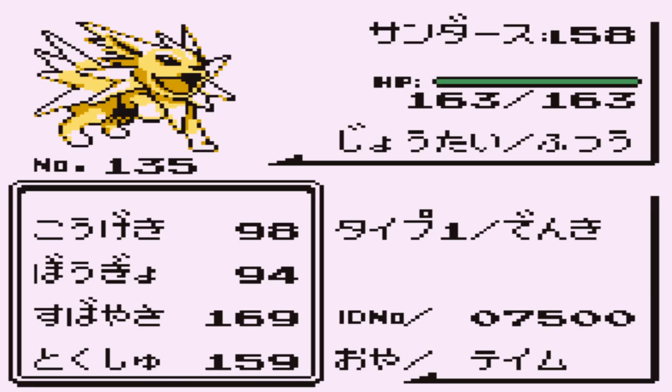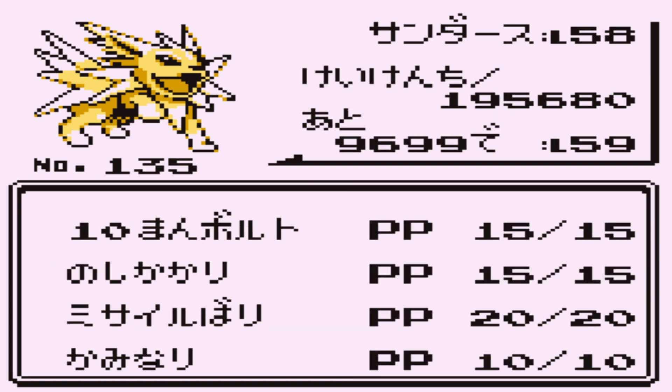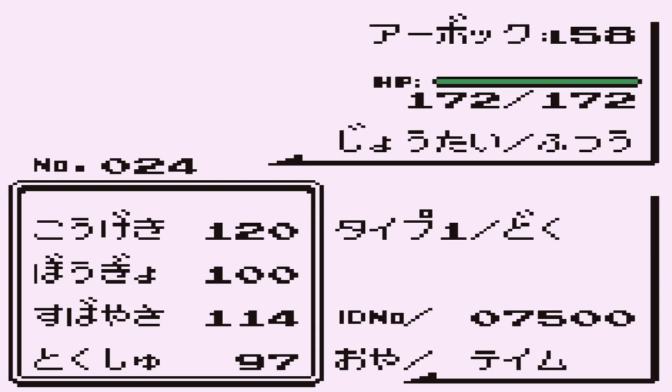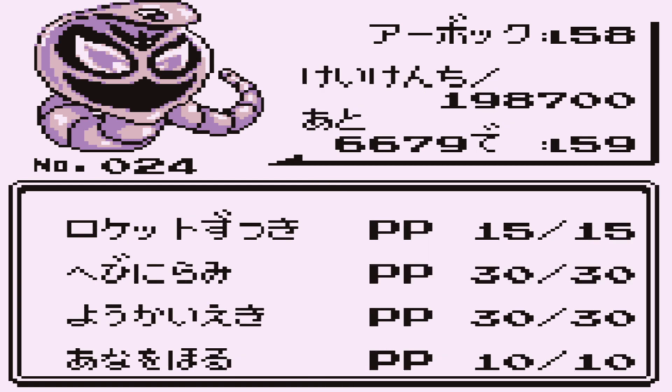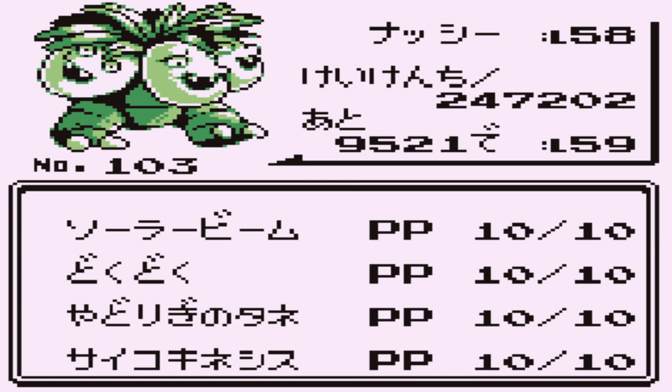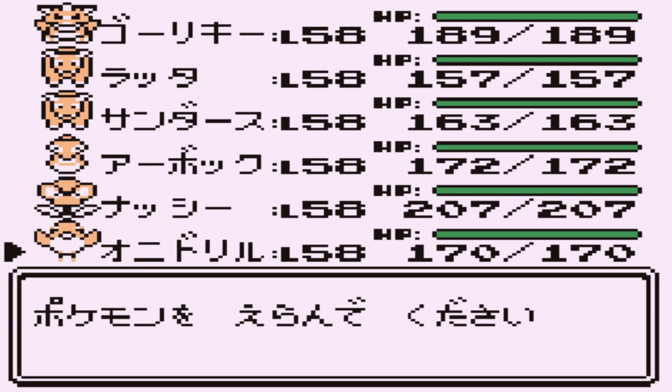Jolteon — just like in Japanese Green, didn't want the Eevee evolutions. Moveset is thunderbolt, body slam, double kick, and pin missile. Then of course Ekans — it has skull bash, glare, acid, and dig. This is exactly the last catch in the series in terms of use — used quite a lot across four games.